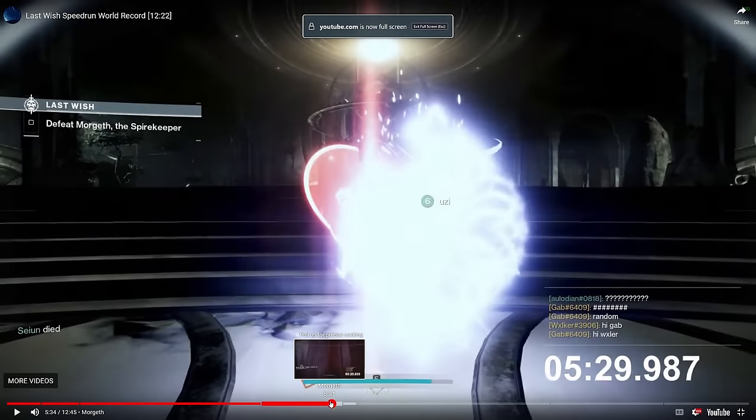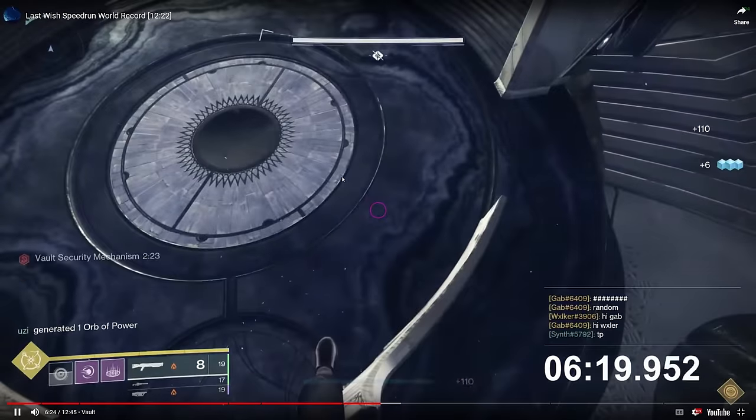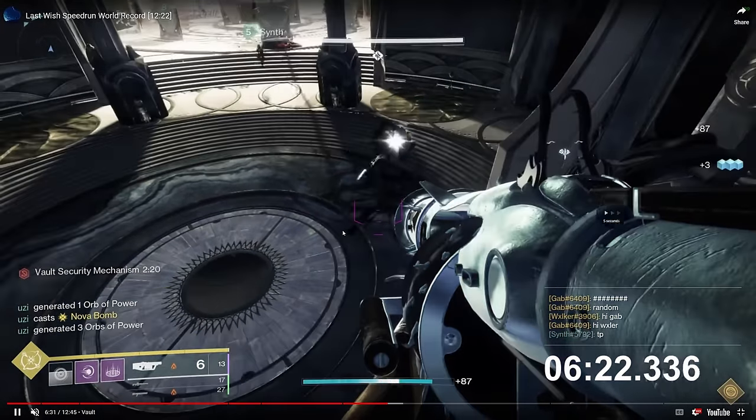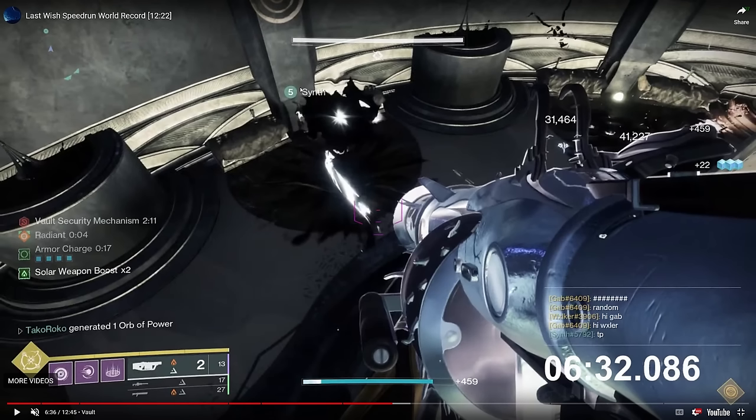The third dunk is special because it's what the entire encounter is gated to — that vault security mechanism timer doesn't end until you slam the third Eye of Riven. This entire encounter hinges on getting the third dunk as fast as possible. Normally killing the third captain and traversing through the tunnels is slow. In speedrunning, one person — in this case Synth — switches to an underlight class item to be underpowered, then uses Tractor Cannon to boop the captain into the middle of the room without dealing damage.